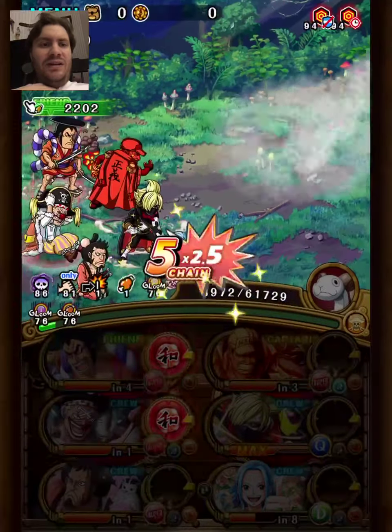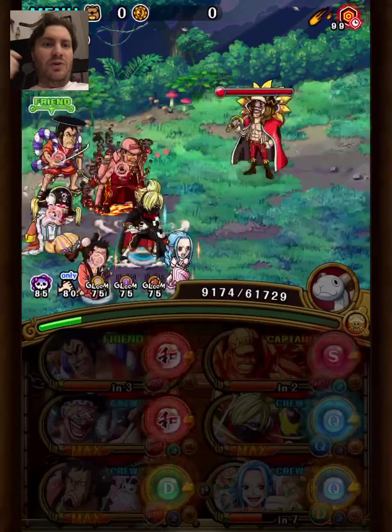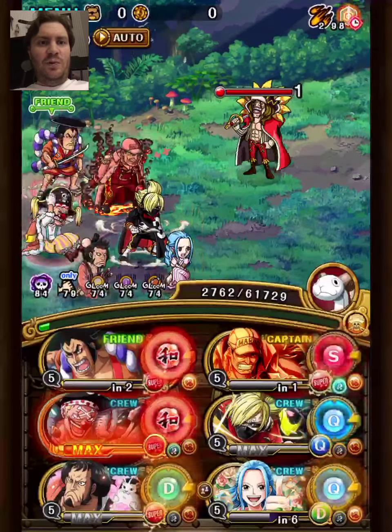As you see, Odin is 4 CD here. If you have LB+ friend Odin, you don't need to stall that extra turn and make it safe first, so I recommend that if you can. Otherwise this team works without LB+ Odin friend captain.